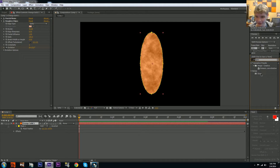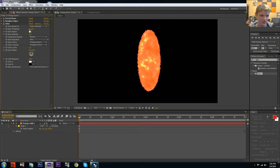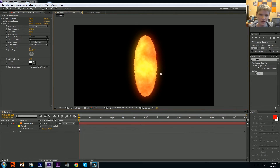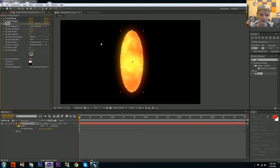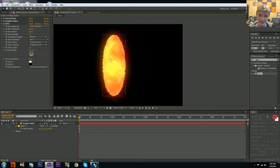The glow is what's really going to sell the effect. Drop it on there — we already have a very hot-looking portal. Expand the radius to about 200 so we have some glow in the core of the portal. Lower the threshold to 50 to get a yellowish-orange color — the lower the threshold, the whiter it gets, and at 100 it goes black. We'll go halfway at 50, which looks like molten lava. Then lower the intensity to about 0.5.